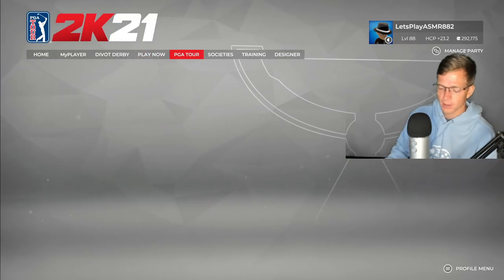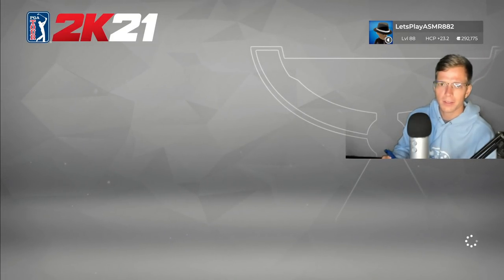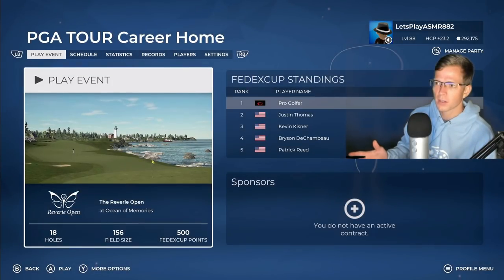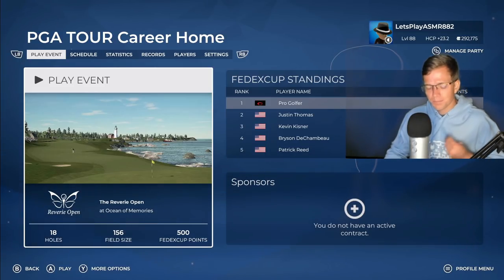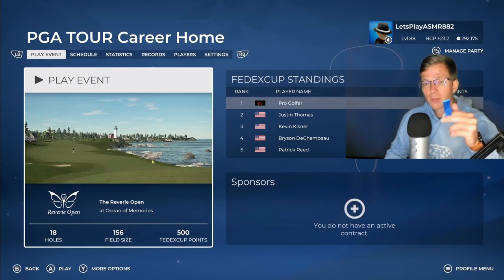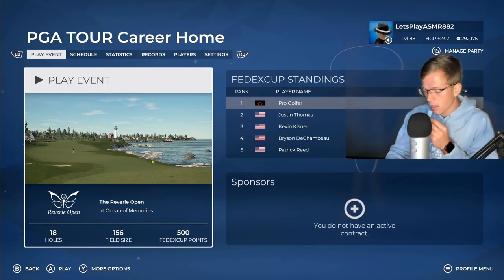In our last episode, we actually tied for first — it was like some miracle first place finish, I don't know how it happened but we did it. We finished up our sponsor contract, and now we've got this cool looking oceanside course — you can see the lighthouse in the background. I've also got some peppermint cobalt gum I'll be working on today while we play.